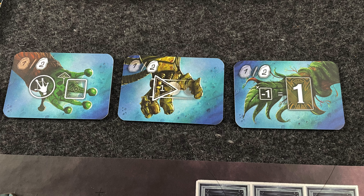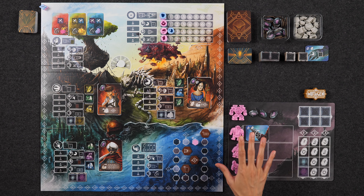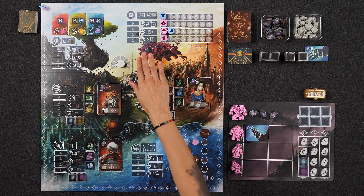Alternatively, when placing a worker at the sacred tree location, you can discard elements from your storage to go up the same type of element track. If you discard a gas element, you'd move up one space on the gas track. At the end of each round, these tracks will score you points depending on how far you've progressed — either two, three, or four points depending on where your marker is. These tracks also directly correlate with the different crew members' requirements.